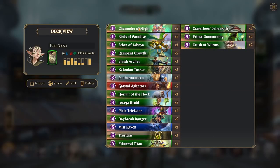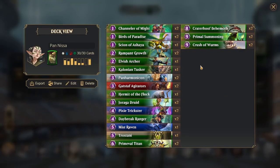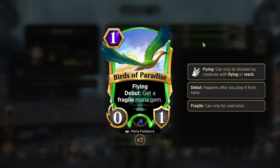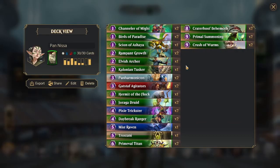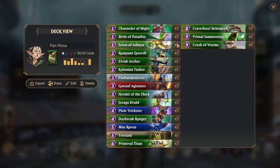Then of course we have two Chandler of Mites — it's just almost always a 3-3-4-1 in this list. This particular build has seven creatures that have the threshold of five power or greater for Chandler of Mite, so you're more likely to be able to flip it into a 3-3. And of course you have Bird's Paradise, which gives you a mana and it's a one-drop. What's different about this list is it only runs one copy of Scion of Ishaya, but a lot of the time it is actually all you will need.